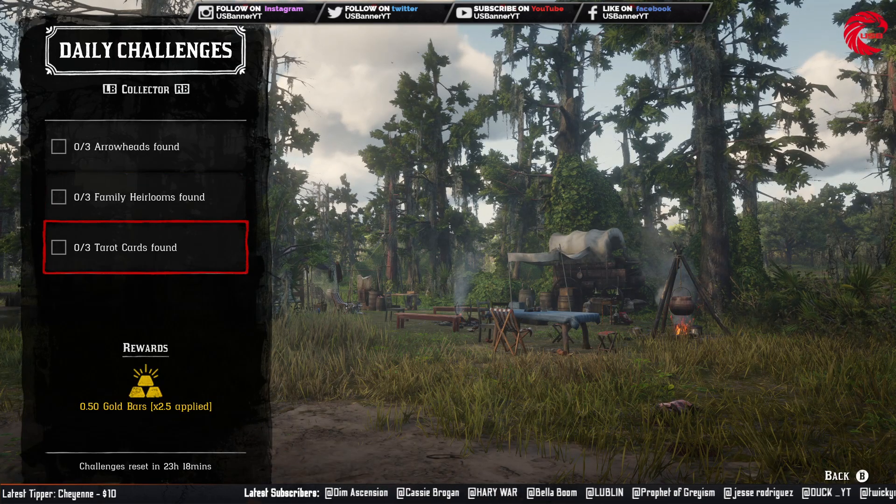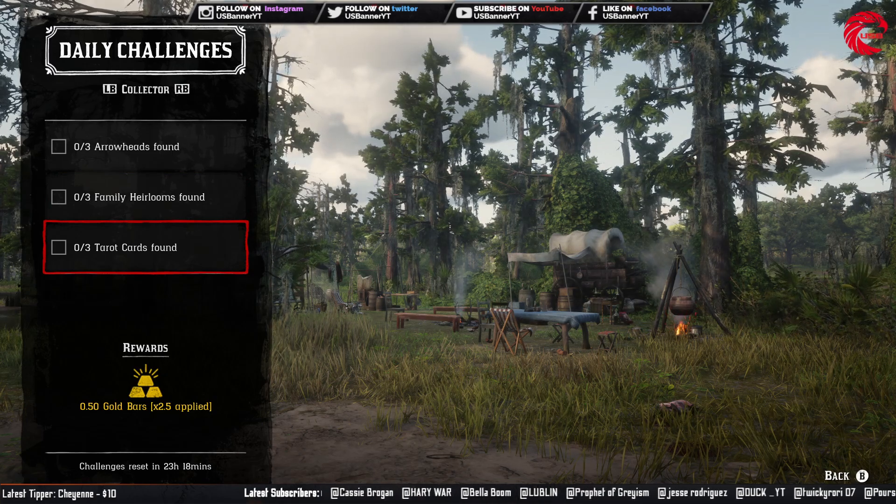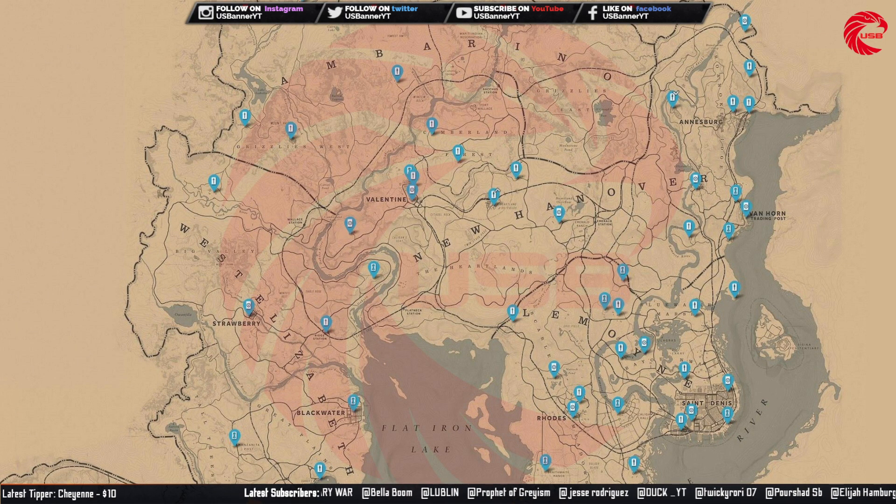After that you have to find three tarot cards. Here are the locations for tarot cards today, 4th November. Go there before 12 AM global time (London time) and collect three tarot cards from any of these locations.